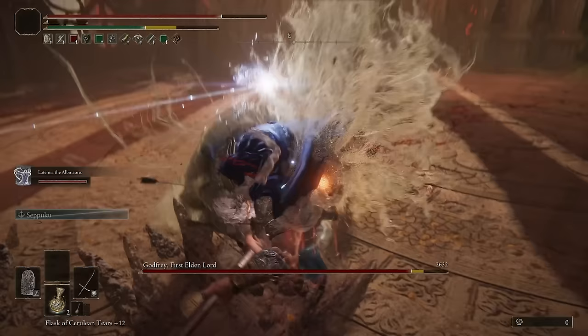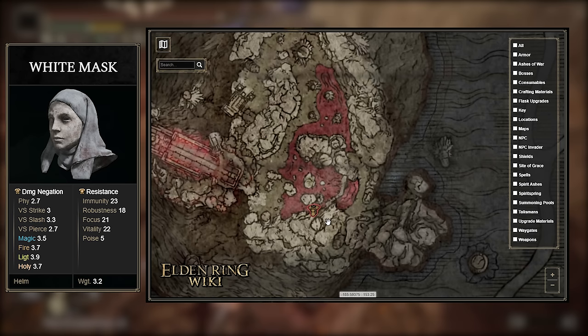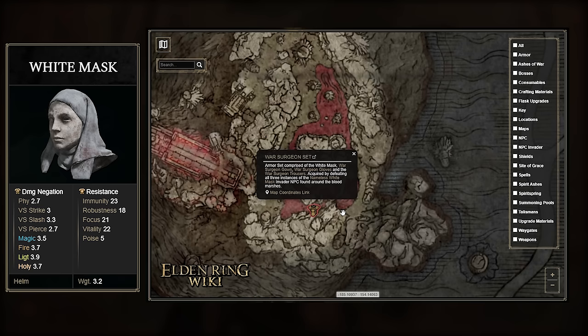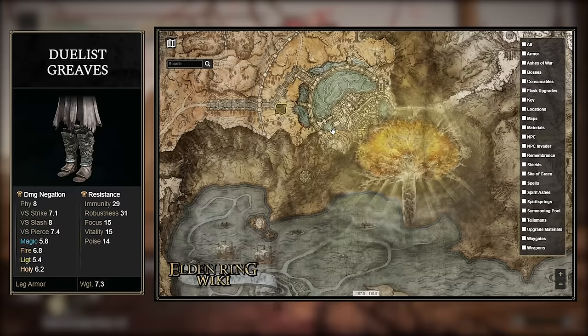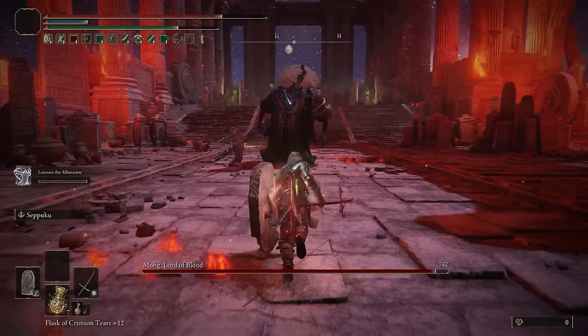I'll show you where you can find all of these pieces. For the White Mask you'll have to defeat one of the three nameless mask invaders found in the Mogwyn Dynasty Mausoleum — make sure not to kill the boss Mohg beforehand or the invaders won't spawn. Next, grab the Duelist Greaves by killing the Duelist enemy located in Leyndell Royal Capital near the large coliseum. Finishing off with the chest and gloves, any medium to heavy pieces will do, but if you want the exact Knight's Armor you can buy it from the Twin Maiden Husks at the Roundtable Hold.